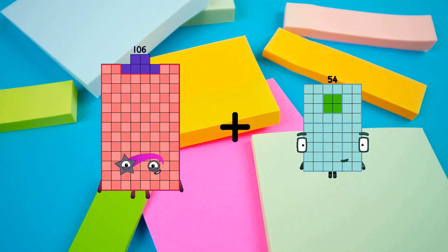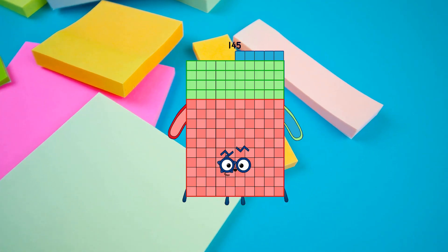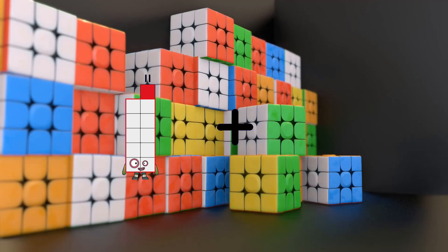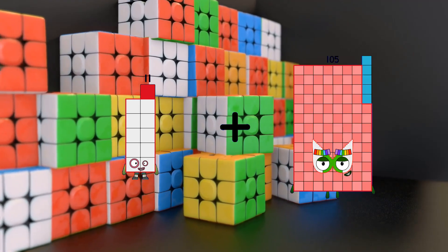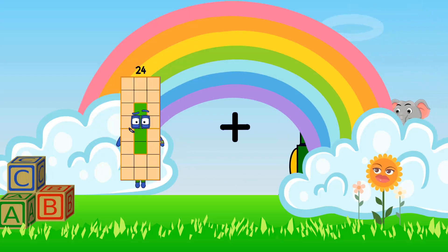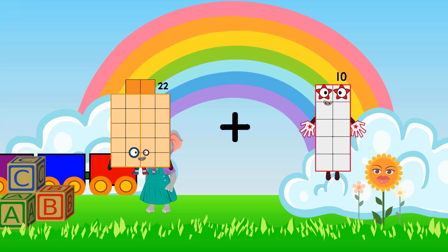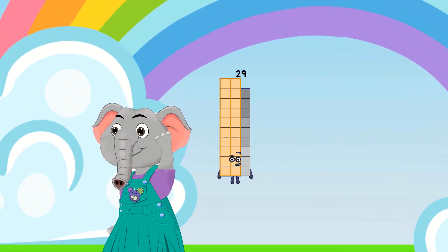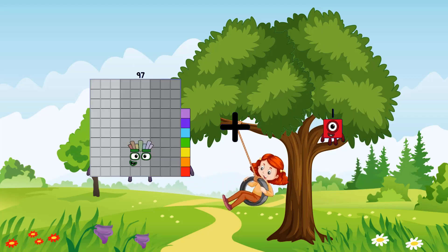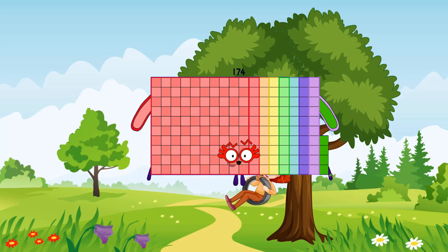106 plus 39 equals 145. 11 plus 61 equals 72. 22 plus 7 equals 29. 97 plus 77 equals 174.